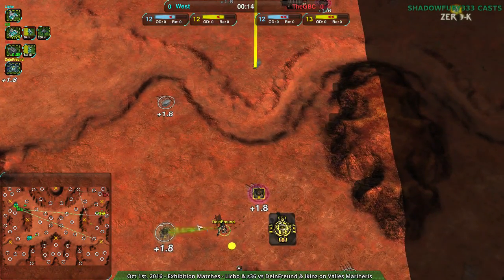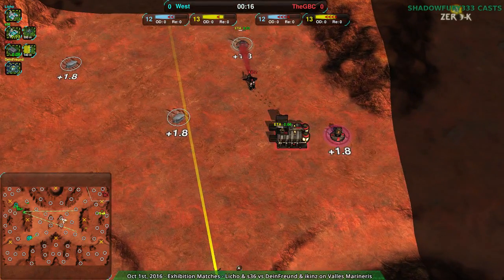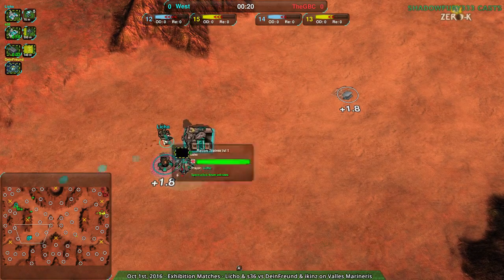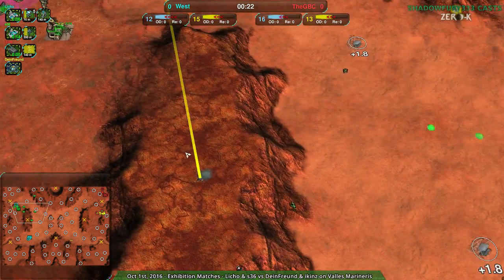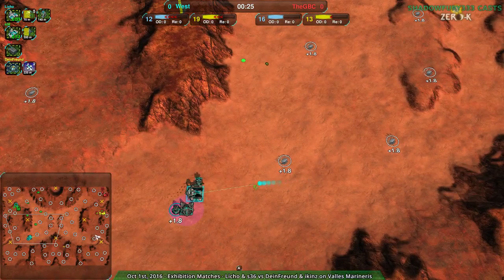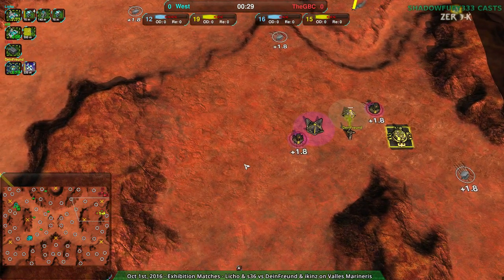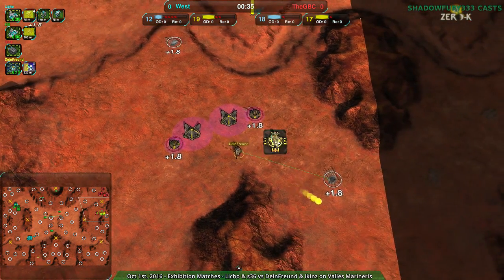Dein Freund going for gunships, with Eikens going for Cloakibot Factory, against S36 with the Spyderbot Factory and Liko with Shieldbot Factory. Bots on all sides, except for the gunship. We don't actually see a huge amount of gunships in 2v2 — a decent amount of gunship air start happens occasionally.